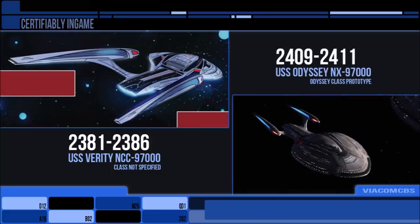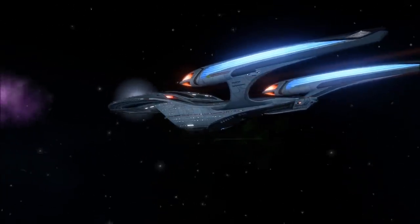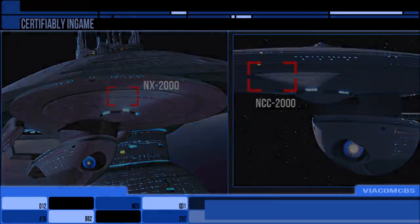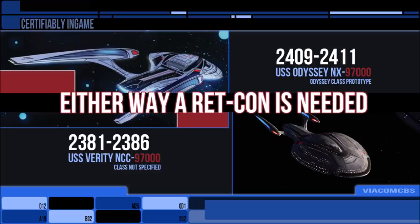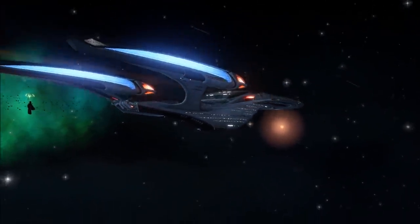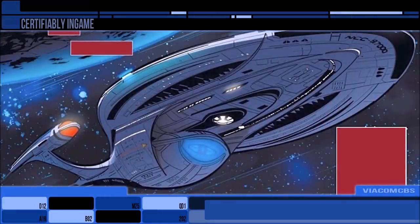In that setting, the prototype USS Odyssey was NX-9700, the NX being the Starfleet signifier of a prototype vessel. So we might have a case of the Verity being the Odyssey and re-registered as an NCC ship, akin to the Excelsior when it was recommissioned out of its prototype phase. There is still a significant amount of time between 2381, when the Verity was launched, and 2409, which saw the Odyssey in shakedown. Neither of these hold a place of primary canon, but both have that sort of nebulous orbital position in the lore, so until one is referred to on screen, the dates don't matter as much.